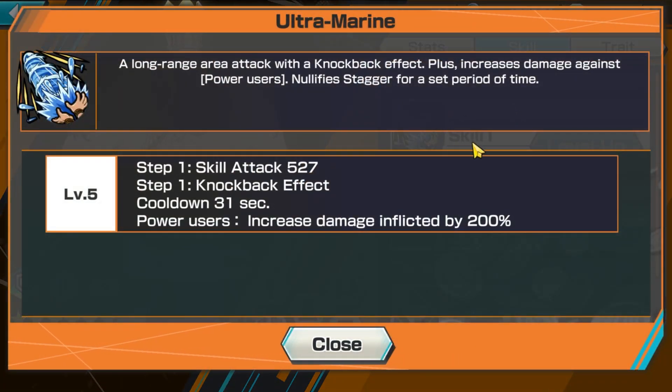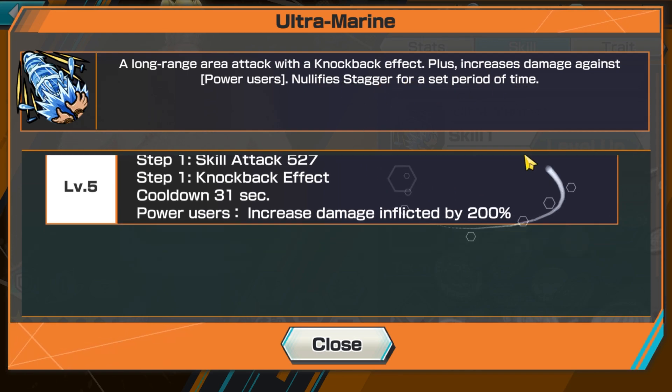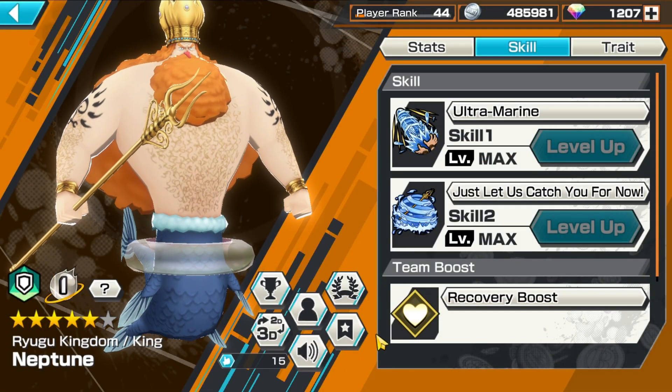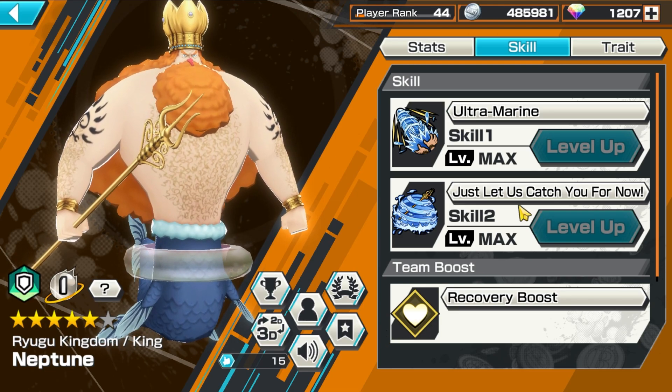Taking a look at the skills, we've got the Kamehameha — or the Ultramarine, whatever you want to call it. I like to call it the Kamehameha because that's what it looks like. Pretty much it's got knockback and 200% damage to power users. That's all you gotta see, bro. You're a power user, you're about to get Kamehameha'd. Boom.